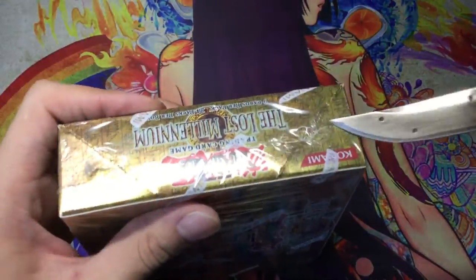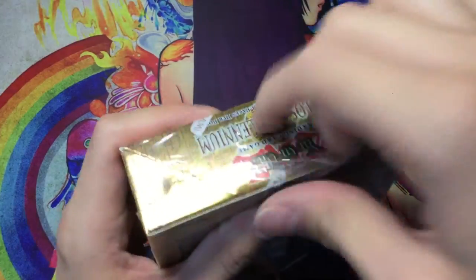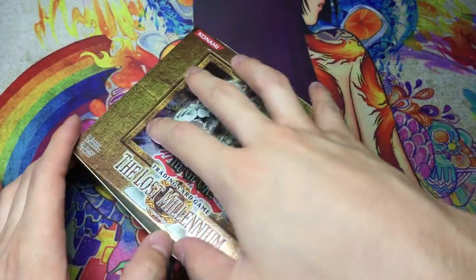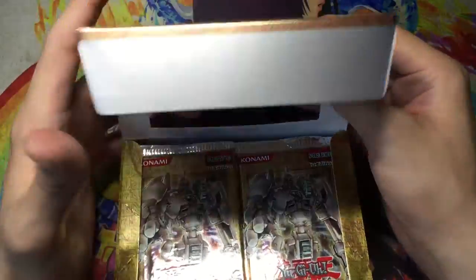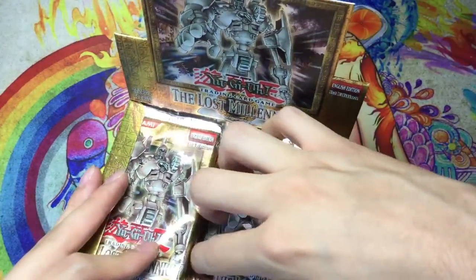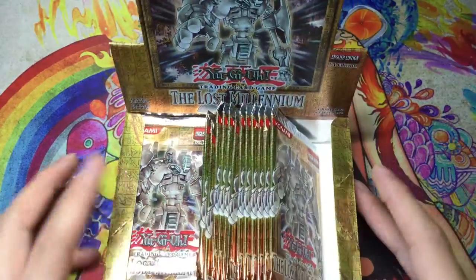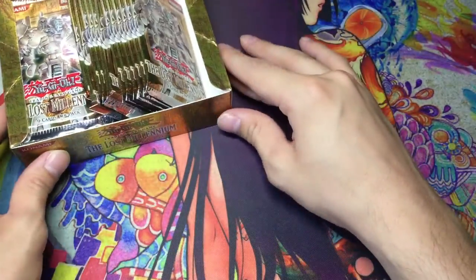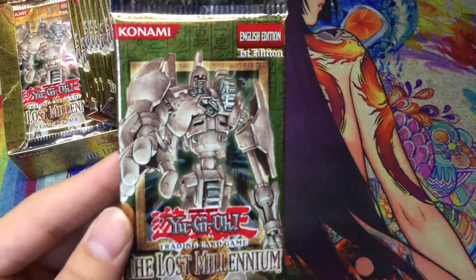Let's see what I can get — Ancient Gear Golem is pretty valuable. A lot of those old school iconic cards from the series, especially in Ultimate Rare, will always keep their value. Lost Millennium was a pretty good set, not too bad. I think the only really bad GX sets were like Cyber Dark Impact and Power of the Duals. But yeah, first edition Lost Millennium, set up on the right side.